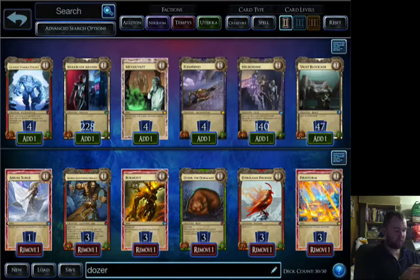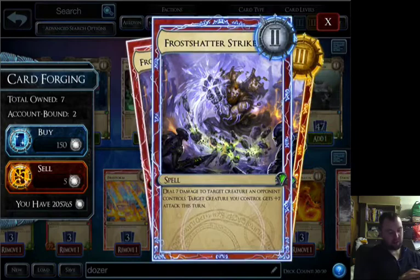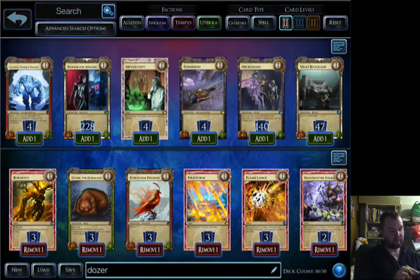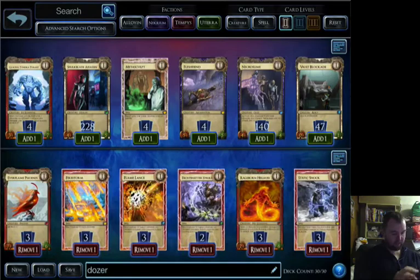I've got an Aerial Surge, which can make all the difference and becomes a free spell later on. Three Burnouts, because that just levels your draws. Flame Lance, just to get that early damage through. Frost Shatter Strike — I'm not sure about at the moment. So far the best use I've found for it is you can make a blocking Dozer do damage with it, plus the advantage of more breakthrough damage. Anti-Bolt is just your standard removal.